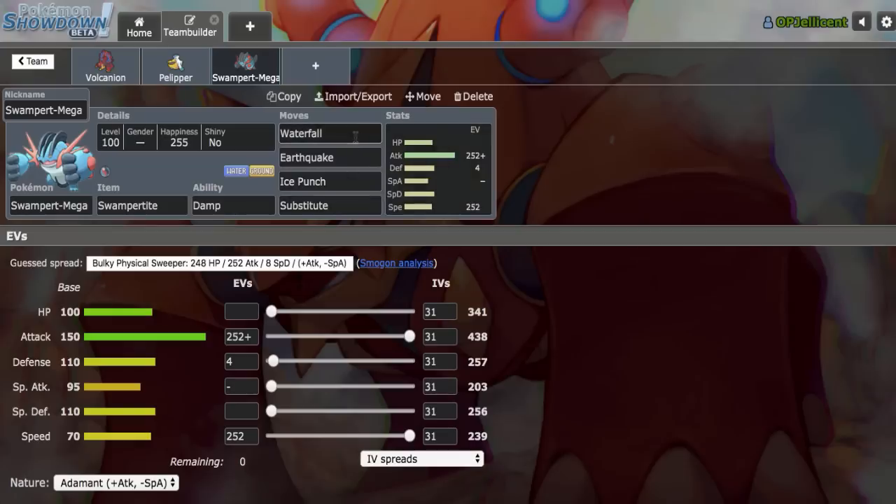I want Swampert to break as much as I can, so I'm not running Stealth Rocks or Superpower with a Jolly nature. I'm running Adamant with Substitute. The idea is a lot of Ferrothorns don't run Power Whip these days, so you can sub up on that, eat Gyro Balls, eat Leech Seeds, and just smack them with Earthquake. And that can really help out Volcanion and Pelipper, as well as the rest of the team.